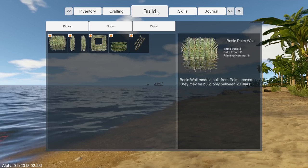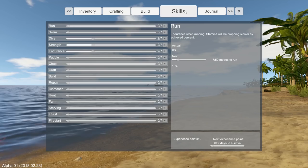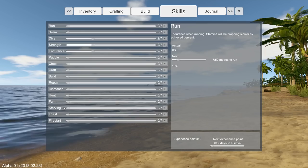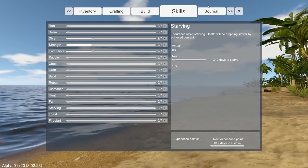Over by the building tab we got pillars, floors, walls, and all that. Here are all the skills I was talking about: chop is a skill, craft, build, repair, dismantle, hunt, farm - oh, there's farming, or there will be farming, that'd be fantastic. Starving is a skill - holy Jesus! Endurance when starving: health will drop slower by a certain percent. So you're just really good at not having any food - that's fantastic. I imagine once there's a story mode this will be filled out.